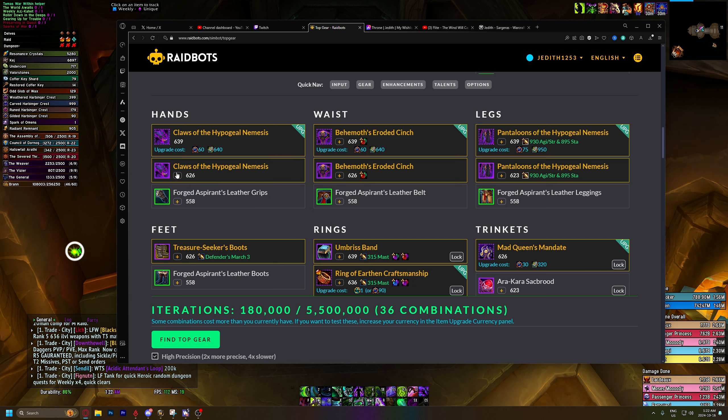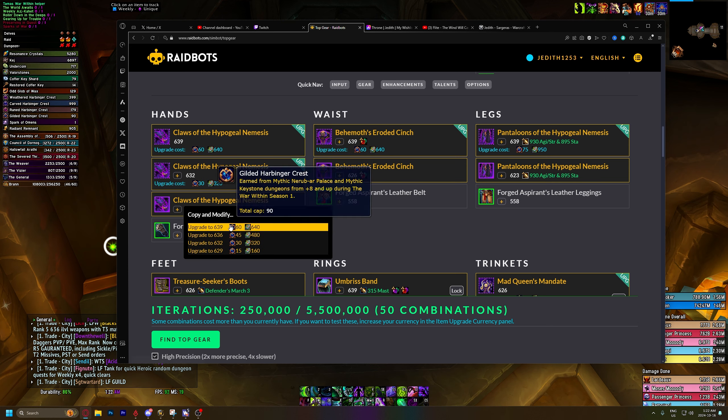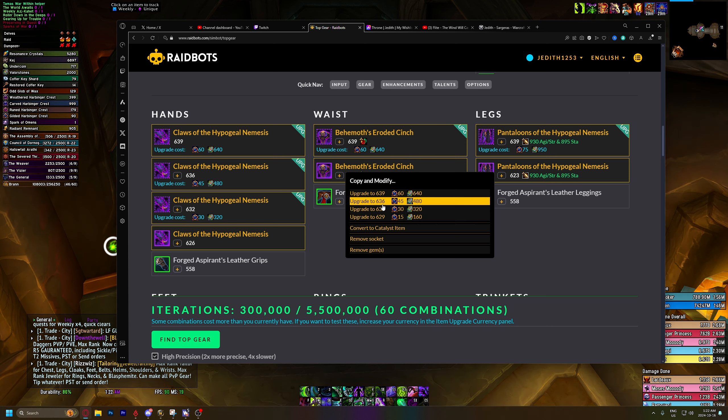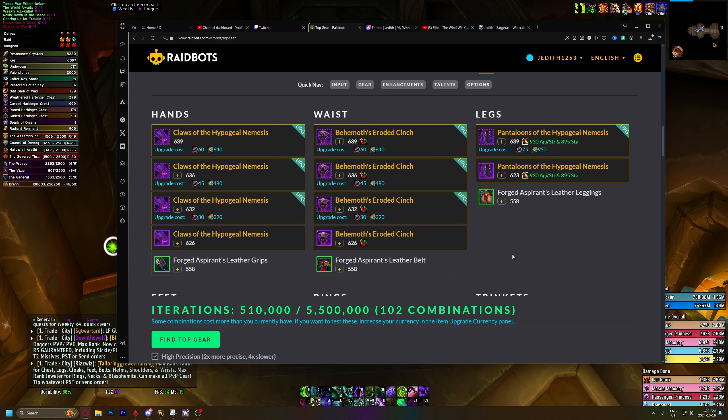There's a lot of upgrade possibilities here. We currently have it at 626, so maybe we don't want to go all the way up to 639 because that's going to require 60 of our crests. Maybe we just want to go up to 632 or 636. Same with the belt — maybe we don't want to commit 60 gilded crests all the way into our belt to upgrade it as high as it can go. We want to select more variety in the sims and the upgrades, and this allows us to get a better idea and hopefully a more accurate sim with the combination of items that we can upgrade.